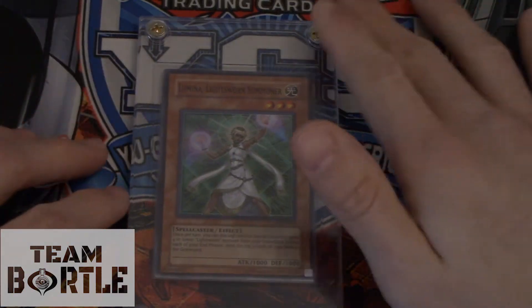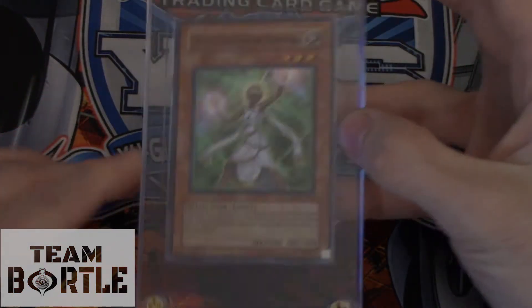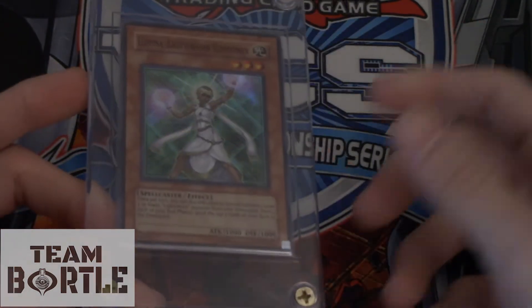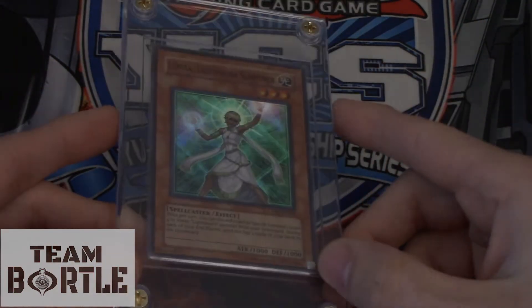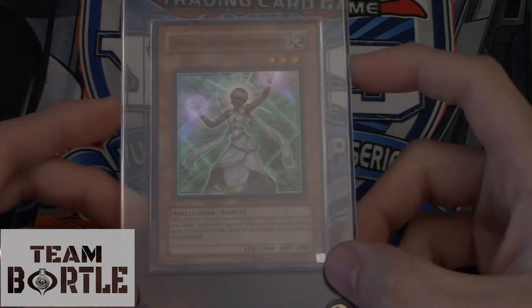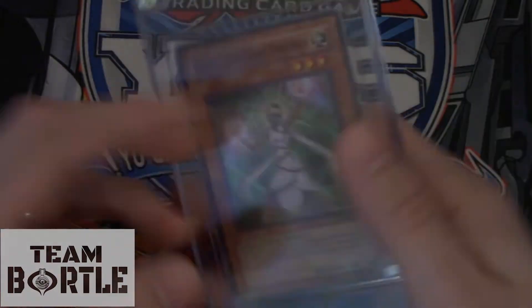Number 24, we have Lumina Lightsworn Summoner. This is a super rare card from Champion Pack 8, worth about $80 to $100. This card used to be relevant. Now it is not, but it's collectible and we love it.